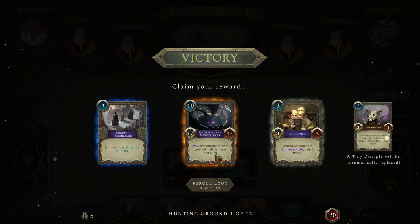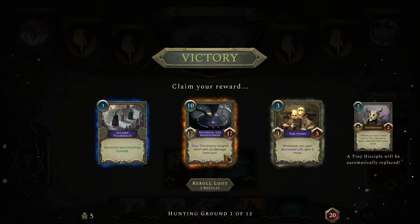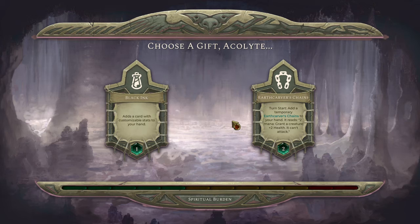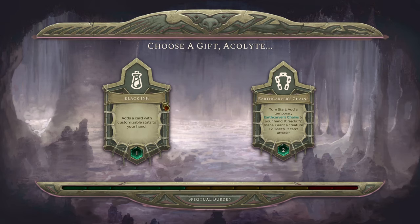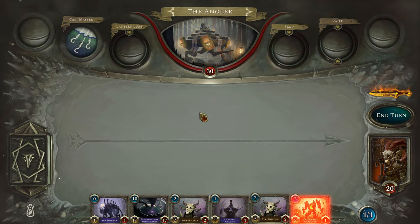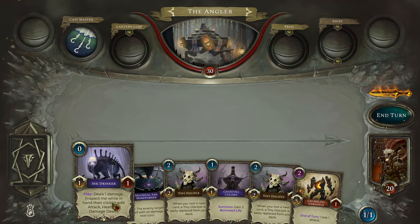This is Borrelia the Mind Turner — this is the ultimate win condition. At 10 mana, plot down to 17, and the enemy targets itself with all damage next turn. That's very good. We'll take that as our win con. Now we just need to bulk up our early and mid-game. 'Add a card with customizable stats to your hand.' You have my curiosity! The Ink Drinker.